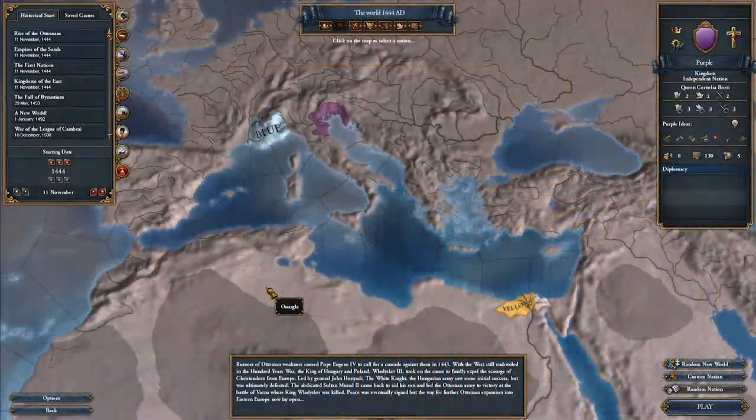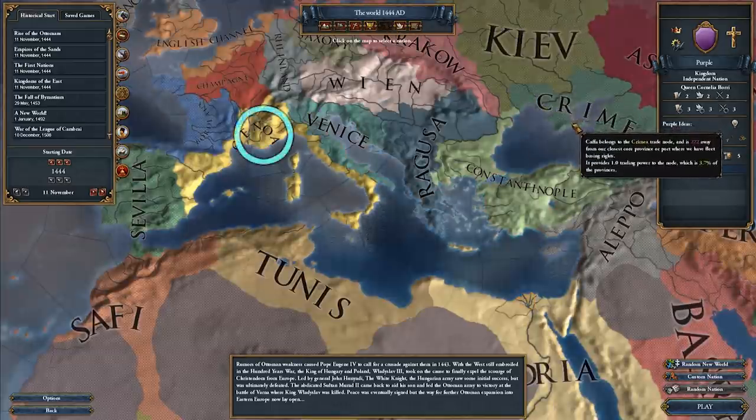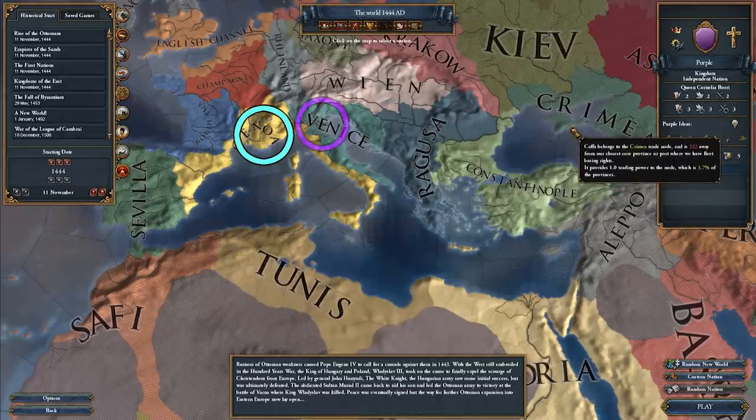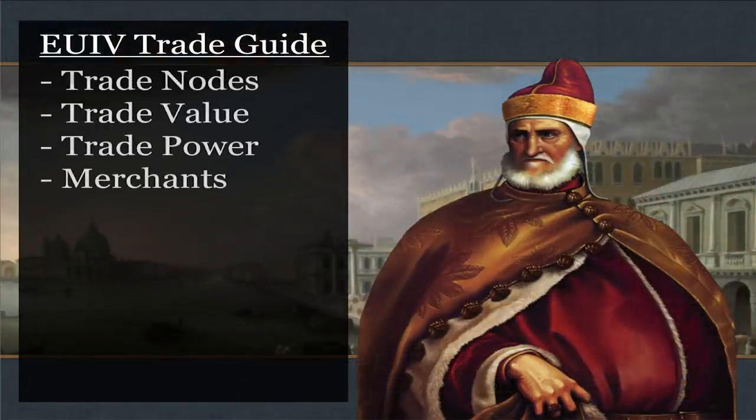To keep things simple, I've set up a custom game with just four nations, named Blue, Purple, Yellow, and White. They are divided amongst three trade nodes, with Blue having its provinces in the Genoa node, Purple in Venice, and Yellow and White in Alexandria. The basic trade system in EU4 can be broken down into four components: trade nodes, trade value, trade power, and merchants.